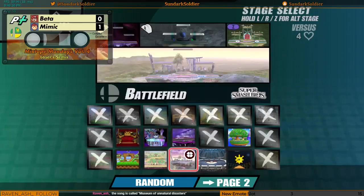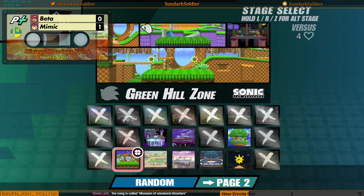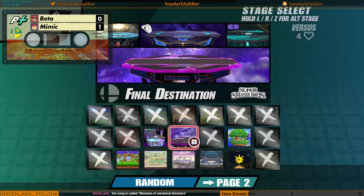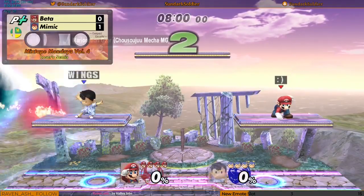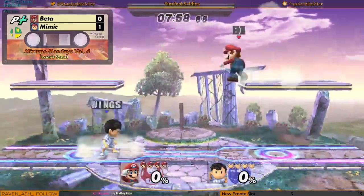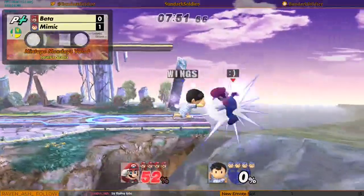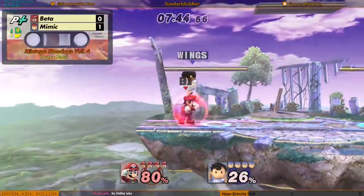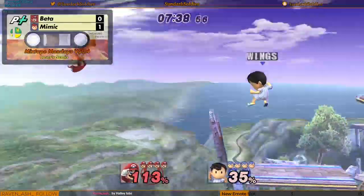The winner is Ness. Museum of Unnatural Disasters. Beta thinking about some stages. I don't like this pick. I think Battlefield is definitely one of Ness's better stages because he's got lots of platforms to work with. And if he wave dashes or wave lands out of his double jump, he can get really mobile on the stage. This is probably a comfort pick for Beta, being more of a melee-based player.